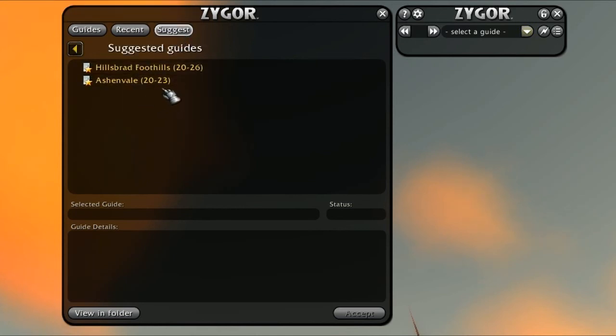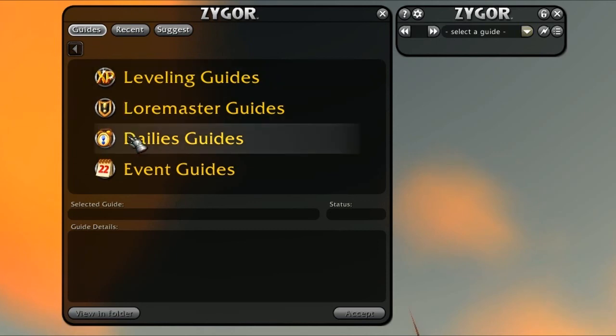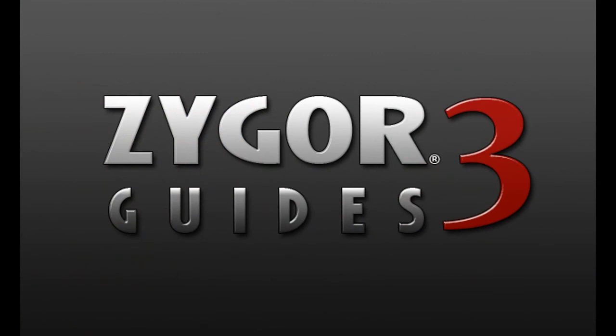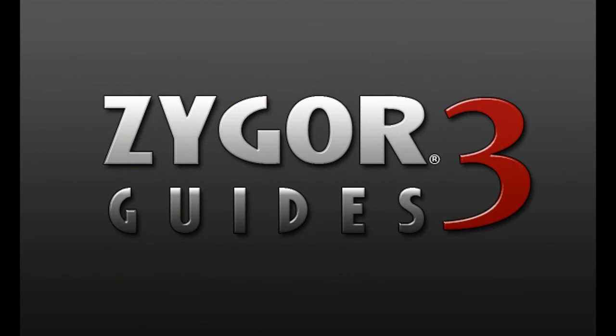No other guide can seamlessly allow you to do what you want, when you want, like a Zygor Guide can. That's our entire goal and the core of what we do here. So, there you have it: a new and improved Smart Injection System, a full Loremaster Achievement Guide at no extra cost, tons of new leveling guide content, and an 82% reduction in memory usage. Zygor Guides has once again raised the bar for what you should expect from a leveling guide.